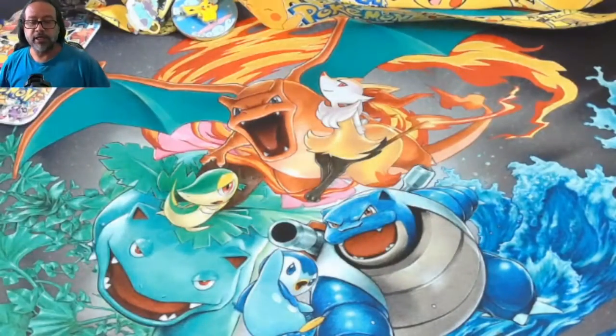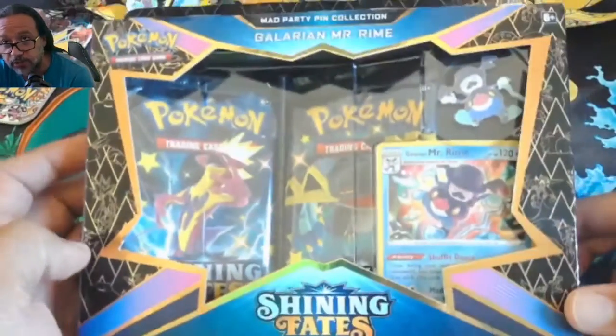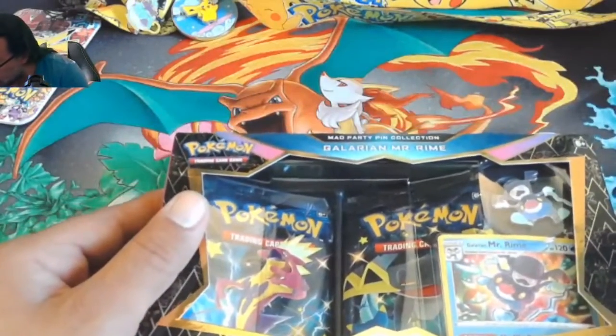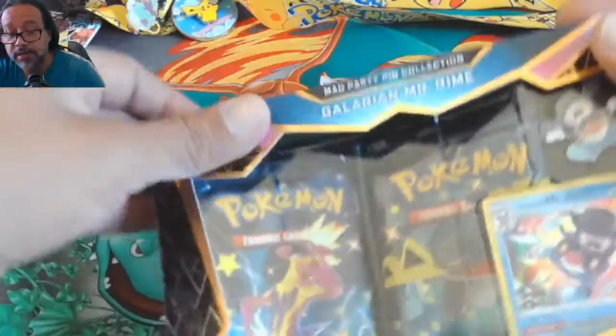What's going on YouTube, thanks for coming by the channel. We're going to be opening some sealed Pokémon Trading Card Game products. We're focusing exclusively on Shining Fates packs, starting with this Mad Party Pin Collection featuring the Galarian Mr. Rime, which we'll add to the lanyard. After that we'll proceed with a Shining Fates Elite Trainer Box, which has 10 total Shining Fates booster packs.